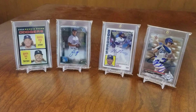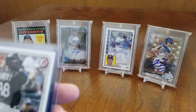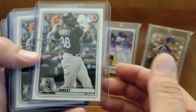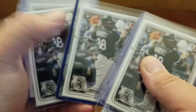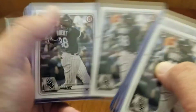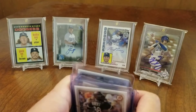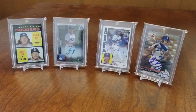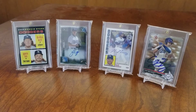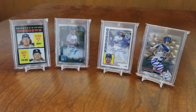I've got quite a few of these Luis Robert base rookie cards - paper from 2020 Bowman. Looks like I've got one, two, three, four, five, six, seven, eight, nine, ten, eleven of those. I might try and figure out some kind of giveaway with some of these hot prospects and rookies from the Bowman set - I've accumulated quite a few of those.